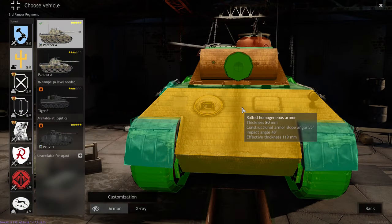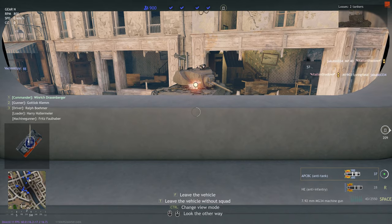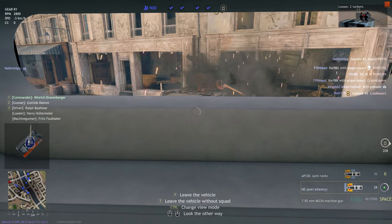Taking a look at the Panther's armour itself, we can see that it is only 80mm thick. But the Panther is well known for having very thick armour — this is down to the angling. It's angled at over 50 degrees, giving it an effective thickness of around 110mm of armour. This means you're pretty much immune to everything apart from the Sherman Firefly in the American tech tree, but that tank is a premium so not many people actually have it.